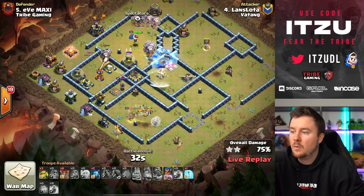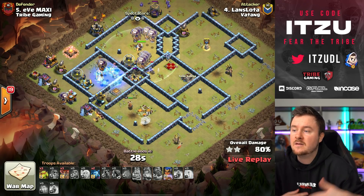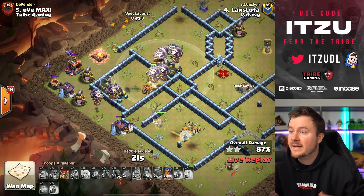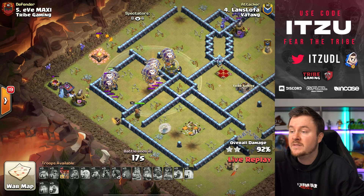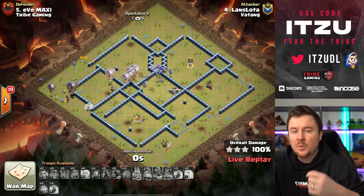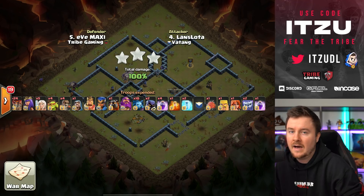The royal champion is switching over and not going for the enemy queen, which means it can keep dealing damage. With 22 seconds left, the minions are grouping up — no red mines collected from those minions at the top side so they're all alive. The loons come together and it's a three-star with 10 seconds left! A 40-second lalo — this is exactly why queen charge lalo is quick on the second phase.